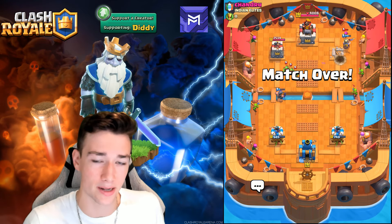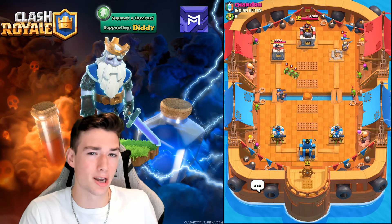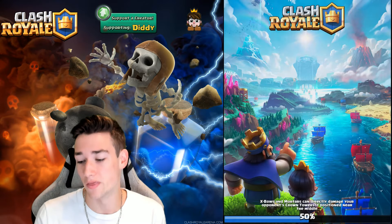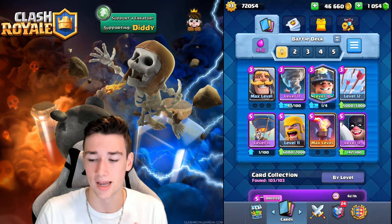It was pretty intense. We had to let a P.E.K.K.A. go on our left side at the beginning of the match and we also took a bunch of damage, but nonetheless we do get an awesome win there to start the video off. Leave a like for that. 4.0 average Elixir cost — you really can counter just about anything with this deck if played correctly. That's what makes it so strong and pretty awesome in this meta.